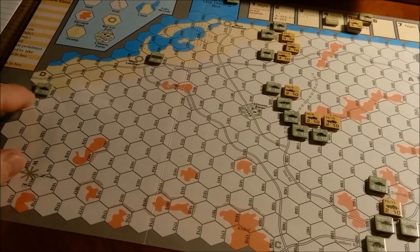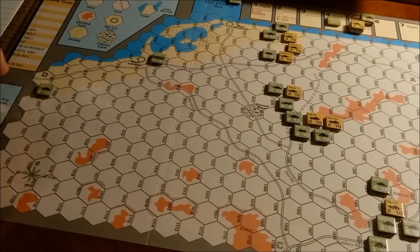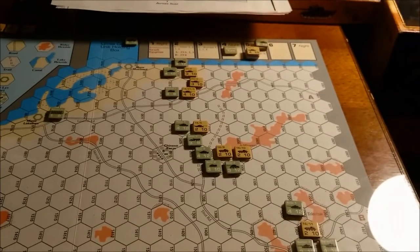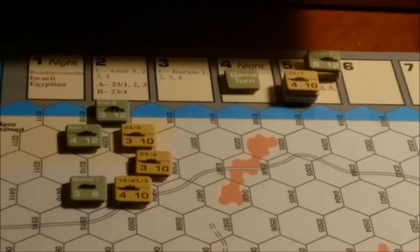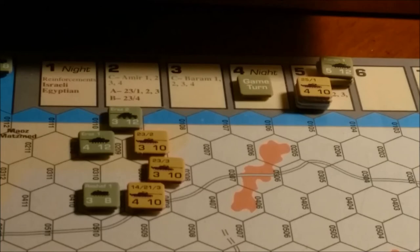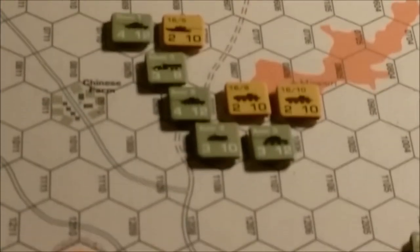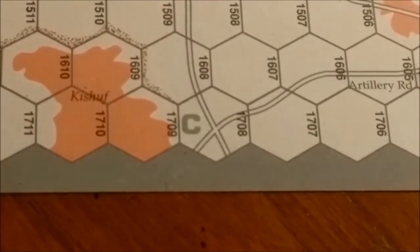He has also placed the Raviv 2 armored unit over here by my entry area D in hopes of preventing my turn 5 reinforcements there — the 410 and the units below it. He will also get another armored force coming in down here in area C on the same turn.